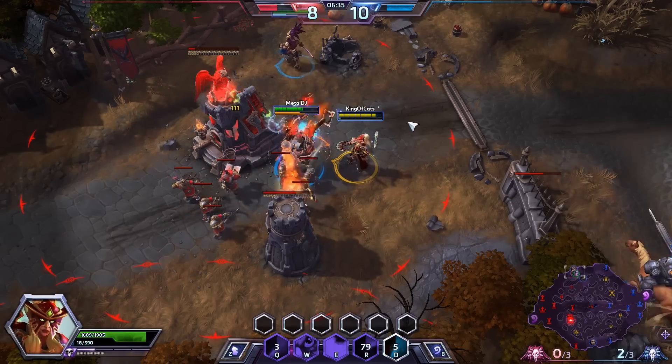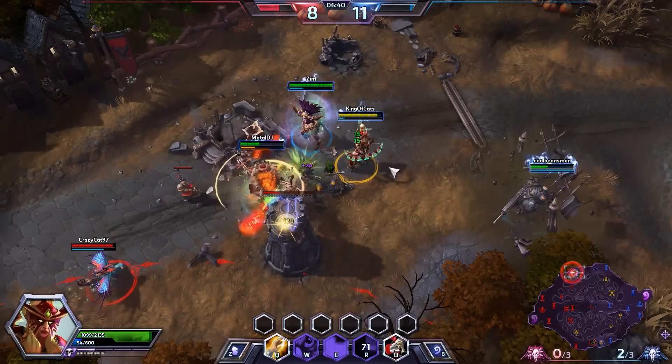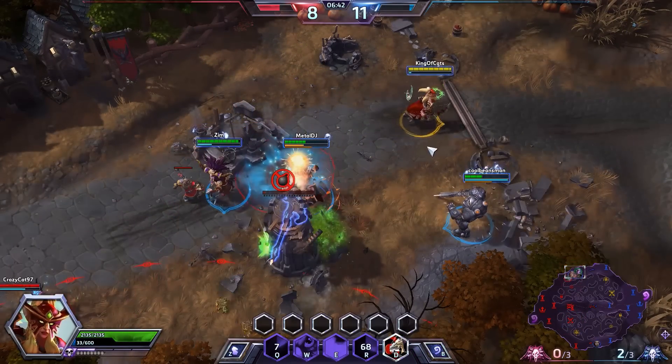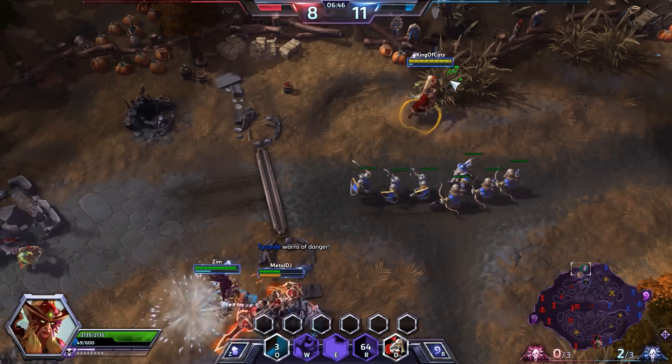The enemy team is picking up some mercenaries in the bottom lane — we gotta be careful they're not going for boss kills. Let me heal Sonya as they back away and then let the team know there's danger. I'm going to go back to base.